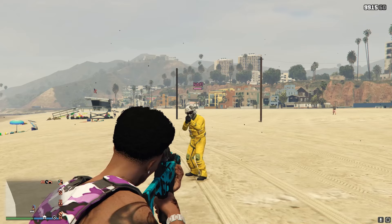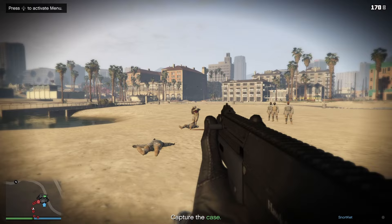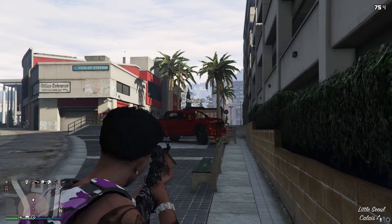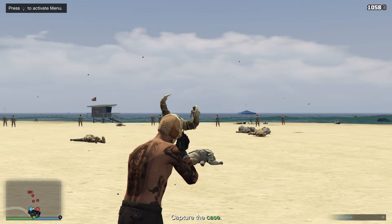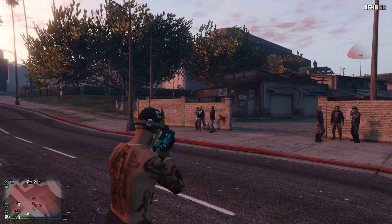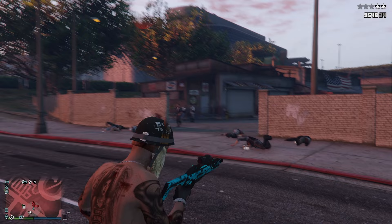If a player is in a crouched or granny walk position, aim up and to the left diagonally to hit their head. This becomes second nature quickly and the best thing to practice on is NPCs before trying it on players. If a player is sidestepping to the left, aim headshots slightly more to the left as well. When shooting at distance in third person, press the right analog in to get the zoomed-in effect which makes the target bigger and easier to hit. When fighting multiple players in a full assist aim lobby, flick the right analog stick to change target without needing to re-aim.